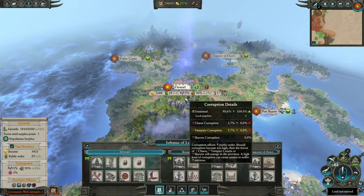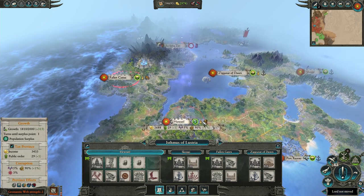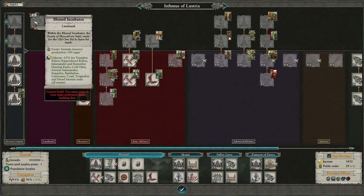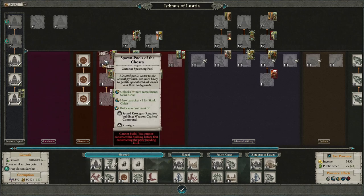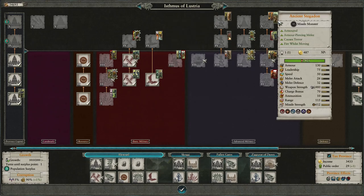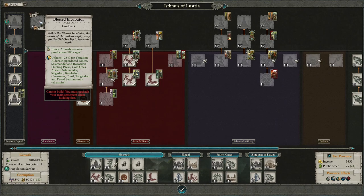So, building and military considerations — I want to talk about any important buildings I think you should take note of or any good military compositions to consider. The first thing to look at is buildings. We have lots of landmarks in our first province. First, you have the Blessed Incubator. This is just insane — insane how good this is. It gives upkeep reduction for basically everything that's not a Skink or Saurus from the basic spawning pools. Pterodons, Terradons, Cold Ones, Ancient Salamander, Hunting Packs, Dreadsaurian, Bastilodon, Stegadon, Carnosaur — all of these units get upkeep reduction, and you also get a bonus rare resource from this. Crazy good.